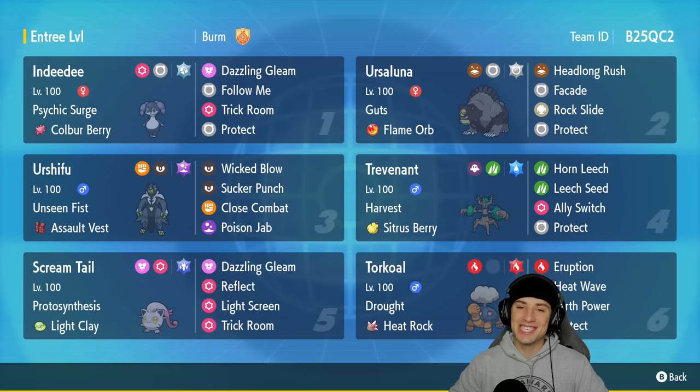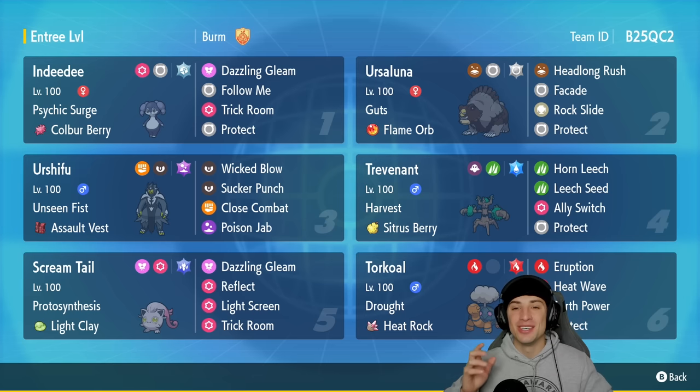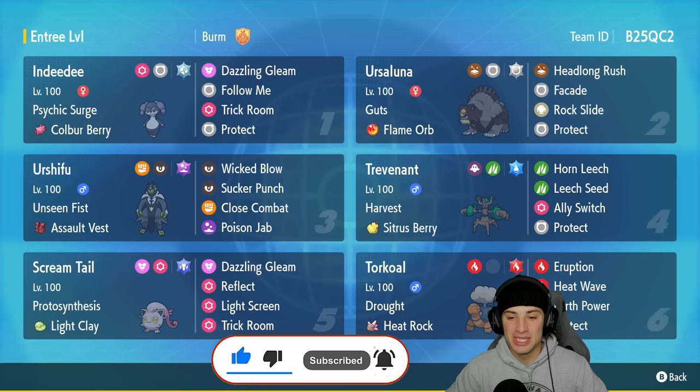What's going on YouTube, Jeans here back again bringing you guys some more competitive ranked double battles for Pokemon Scarlet and Pokemon Violet. In today's video we are going to be showcasing a Trevenant trick room team on the Regulation E ladder. If you enjoy the content, make sure you support me by leaving a like and if you're not subscribed, click that big red subscribe button.